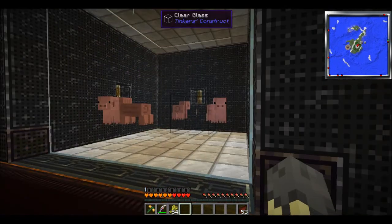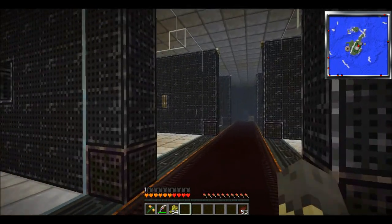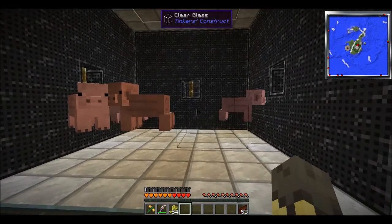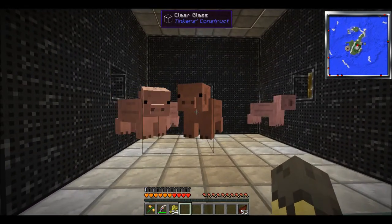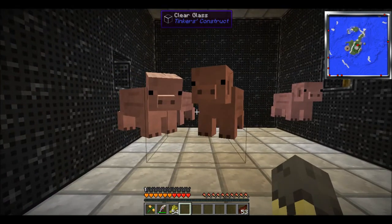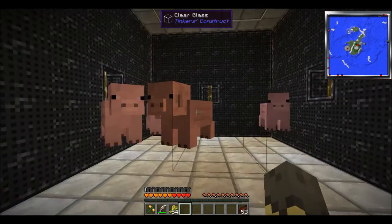Let's start off with the basics. We're going to cover exactly what kind of mobs there are and what they drop first. We've got the pigs here. As you can probably guess, they drop pork chops upon death. Which, you know, it's not too big of a deal - you can get regular pigs for that.